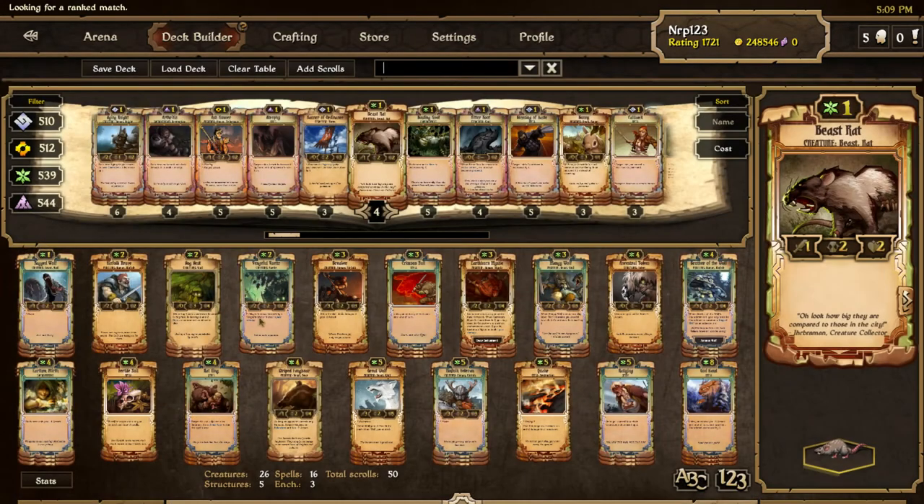The deck I'm going to play is mono growth — this is my mono growth deck, link will be in the description. A lot of people have been playing all sorts of decks on the ladder. I tried grave locks, mono energy range, control decay late game order, and I kept losing to growth, so if you can't beat them, join them.